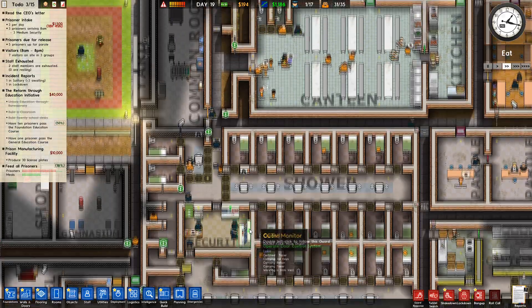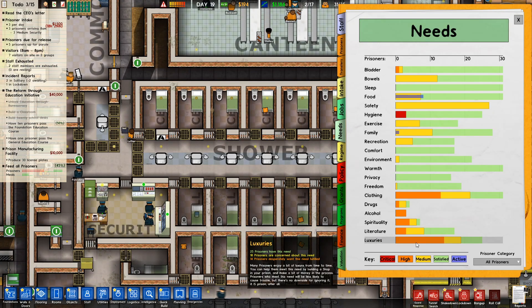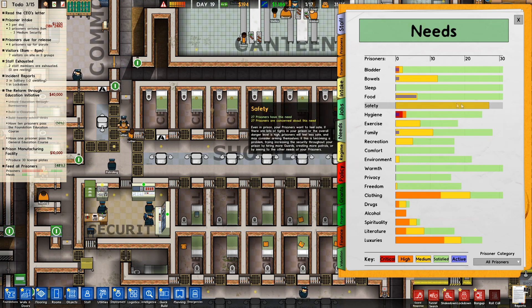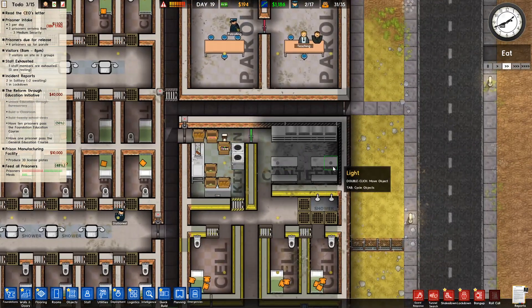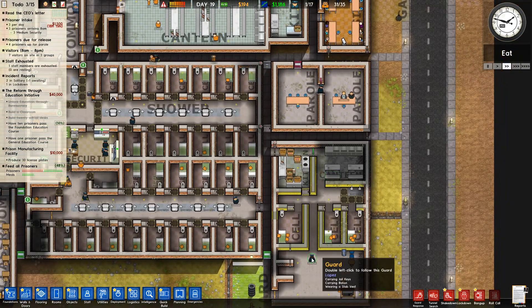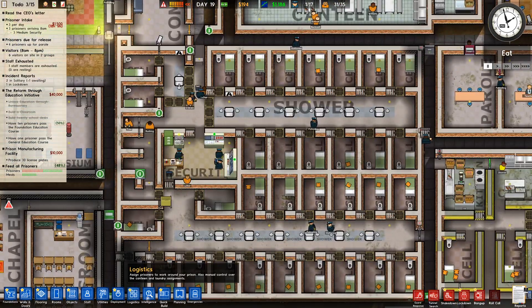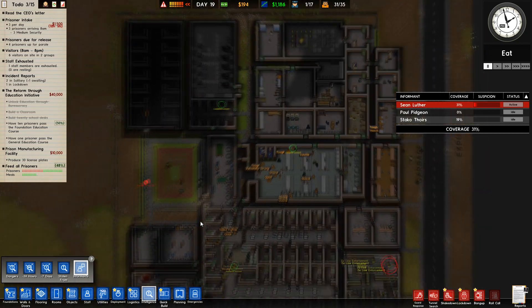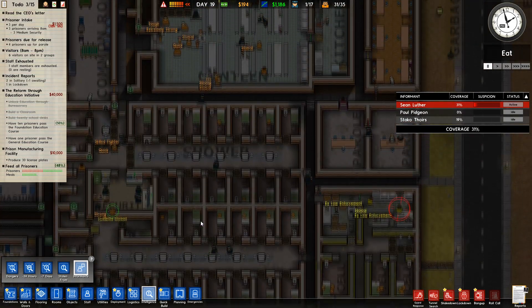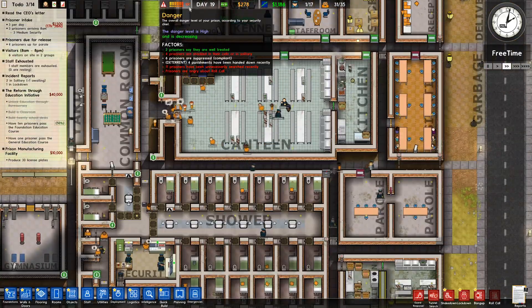I've never had it this bad before — angry all day like this. Clothing, luxuries, safety — safety, this is the problem. Increase security, create more patrols, see to the other needs of your prisoners. Luther's here now — what's Luther telling us? Not much, in fact Luther knows nothing. I think he's holding out on us — that's not very cool. We've got nothing. Let's deactivate him — off you go mate. It's coming down now — thank heavens.